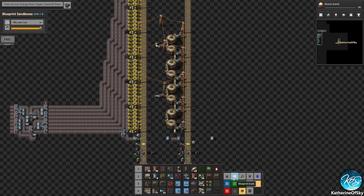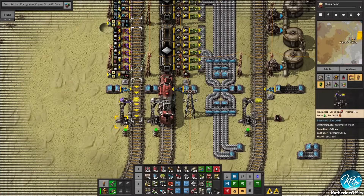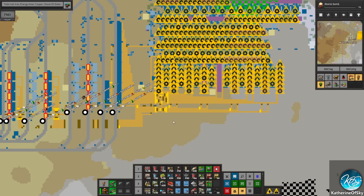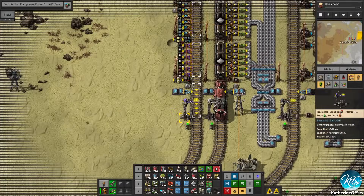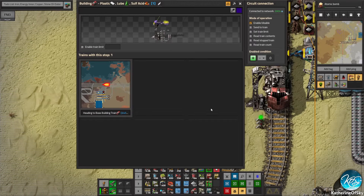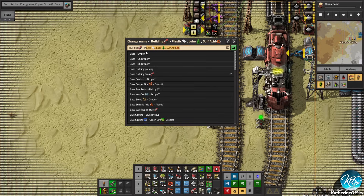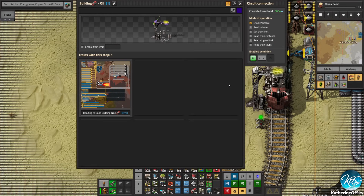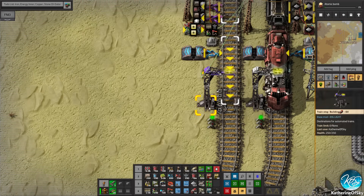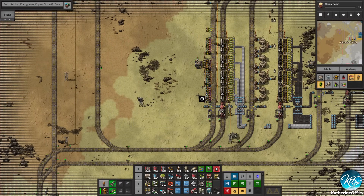Let's get a building train station from the other area. They're not getting any buildings from here because this is not on the schedule. Oh wait, it is on the schedule. We're going to call it a different thing - building oil. We're going to copy this station because it's very familiar. There is a signal right there. So let's copy this entire station and go back to our sandbox and place it right here.